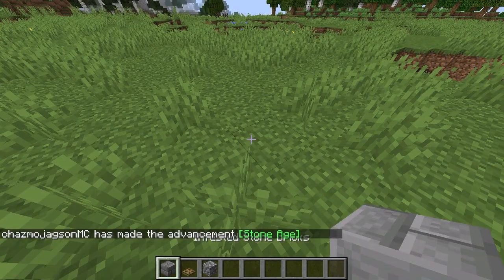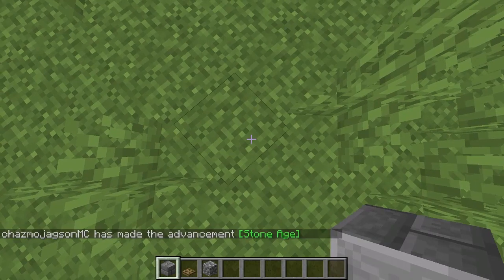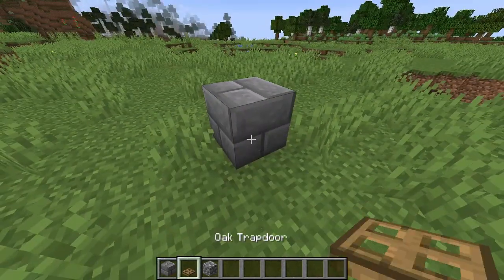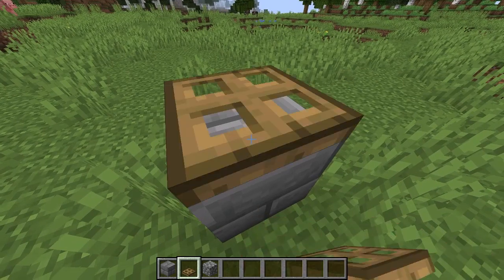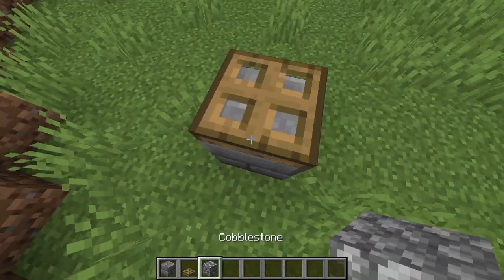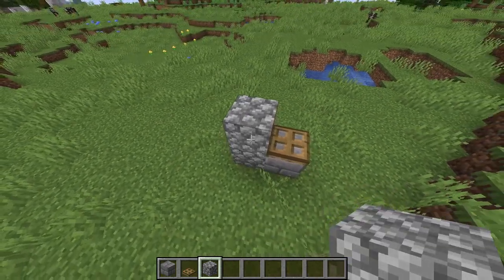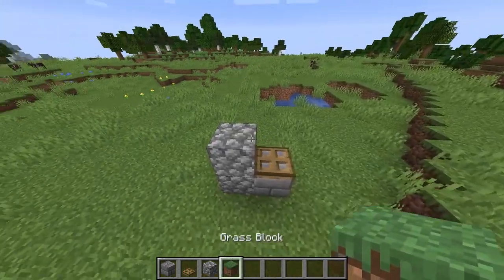Just grab what you can see in my inventory for now. You're going to need stone or any building block basically. Place that right there like that, and then place a trapdoor directly on top of it. Now place two blocks of cobblestone next to your building block.